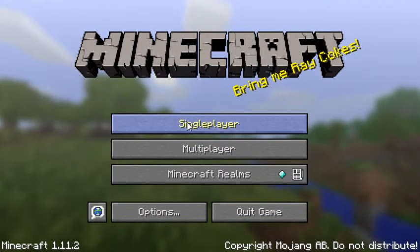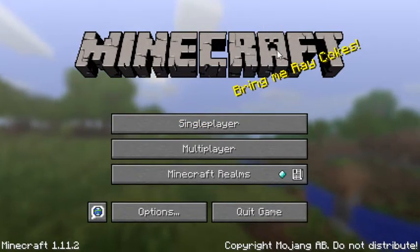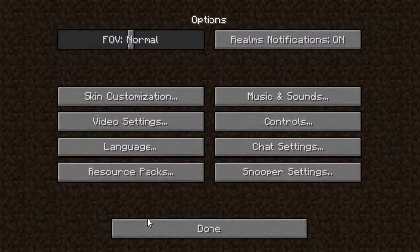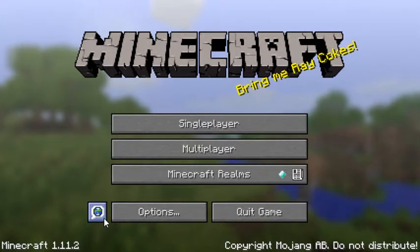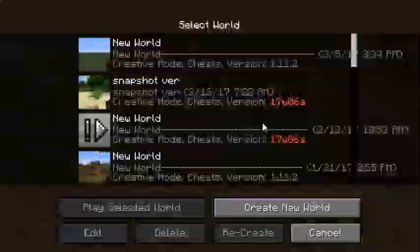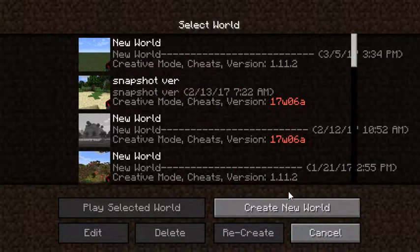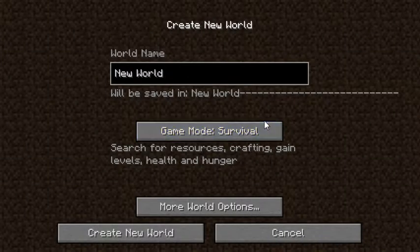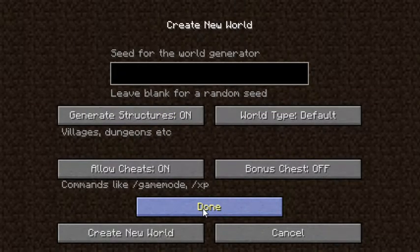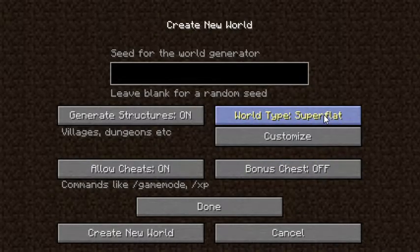Anyways, I really hope you guys quickly hit that like button. So basically what we're gonna do is we are gonna create a new world. Of course I want it in creative.